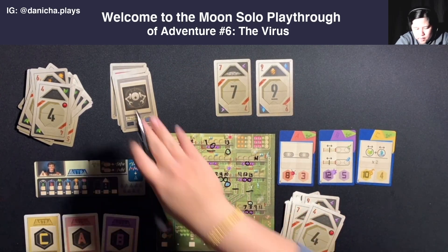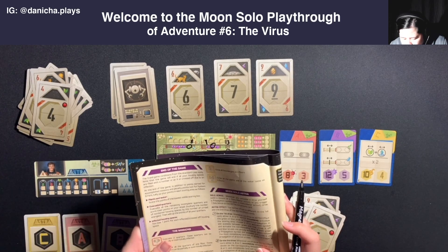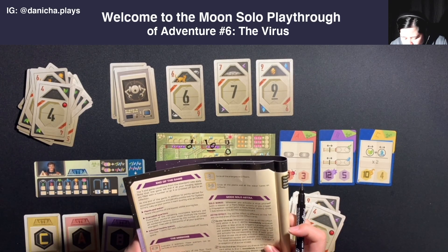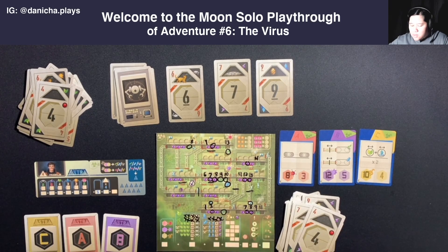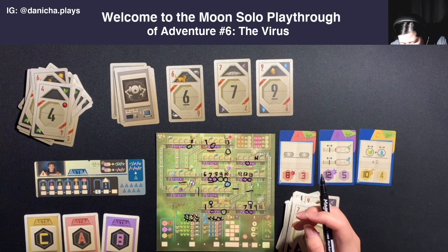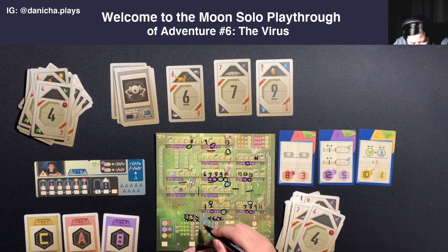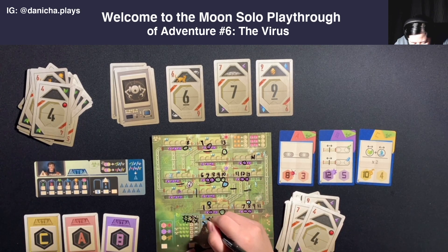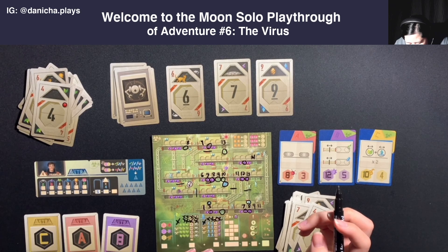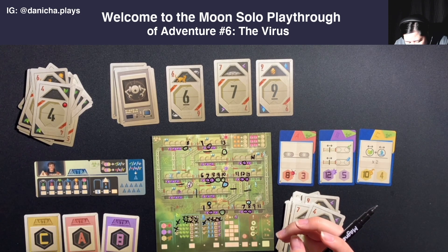So that means I have to propagate immediately. Because when you do not have green or blue viruses available to be activated, you have to select a propagation symbol still available and cross it off. Then you must immediately trigger a propagation of all active viruses. When I activated the green and blue, I was supposed to also cross it off there because you can't activate it again. I'll mark off this propagation symbol and then propagate.